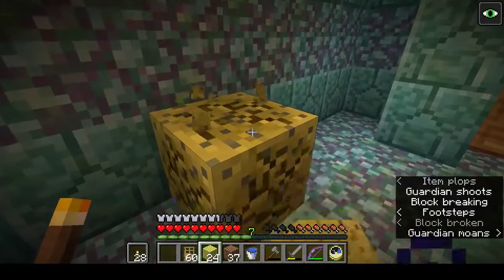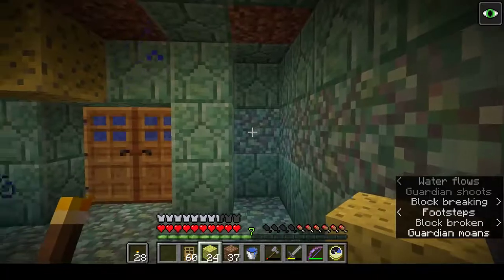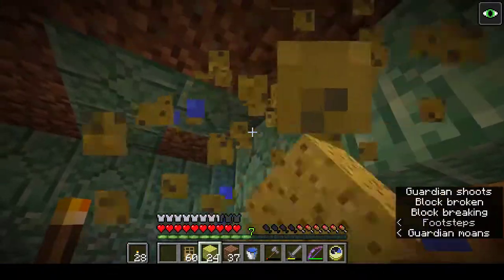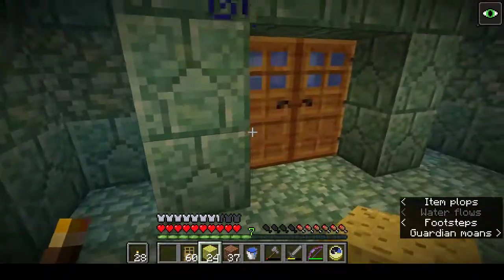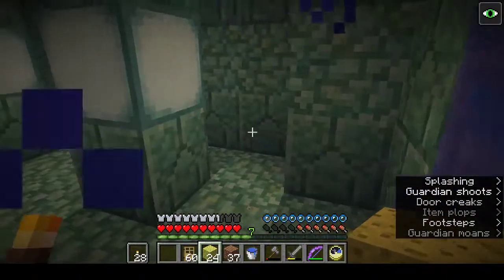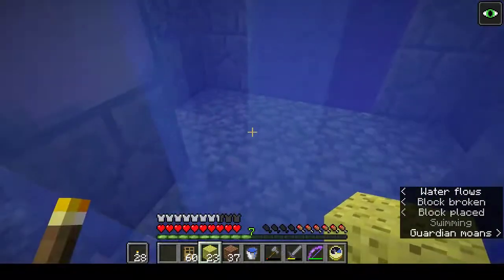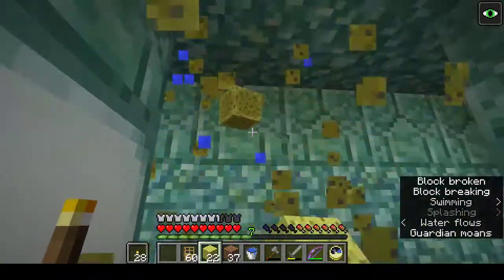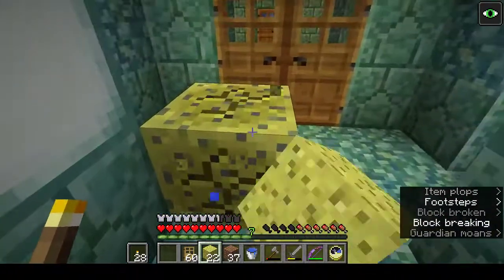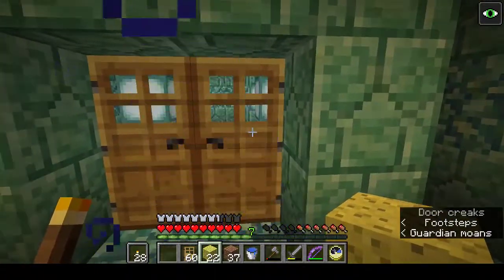I have to remember water doesn't behave like lava — you can't just dump it and repeat. What's next? Pick up sponges. Another one of these rooms. So what did we do? One, two. I'm good at these, but they're simple. And still no guardians, which is interesting.